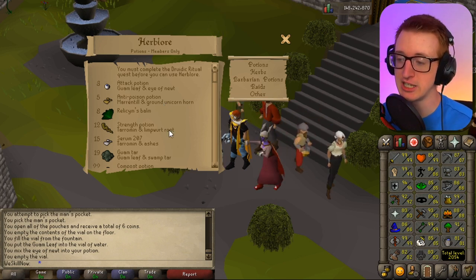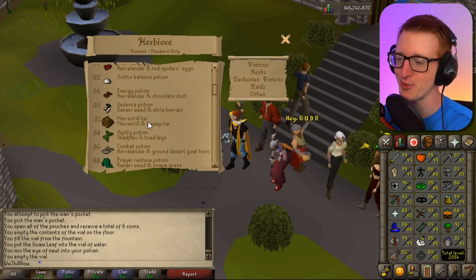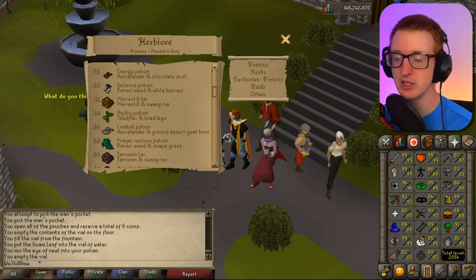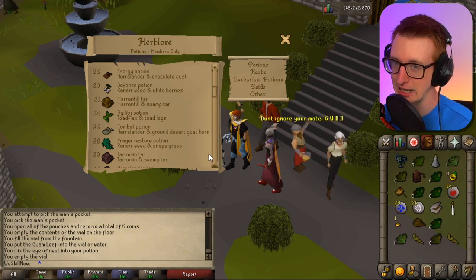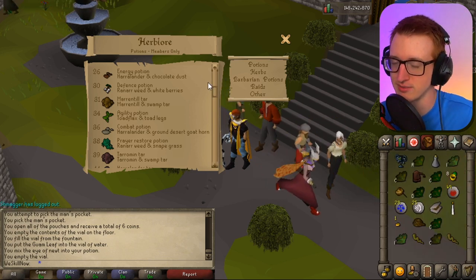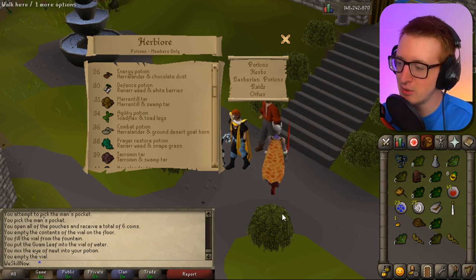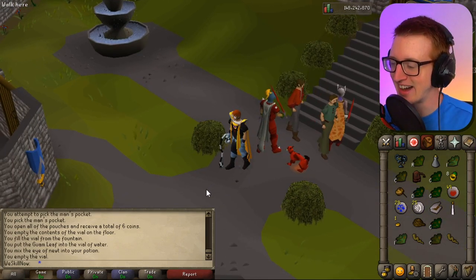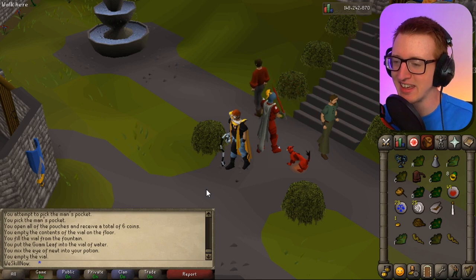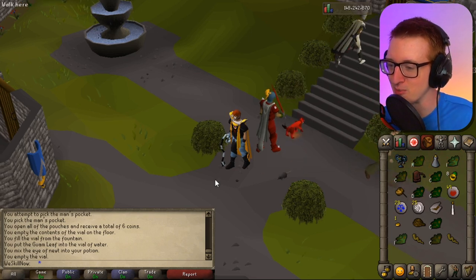You're literally able to make prayer potions just in Mistlin. I hit a ranarr drop from a man on about my second kill, which was admittedly quite lucky, and you're also able to get snapegrass. You're able to do these things, but it's not necessarily worth it because once again our hero, the cave bug, is able to drop snapegrass. It's actually the source for a lot of the things you're able to make up until this point.